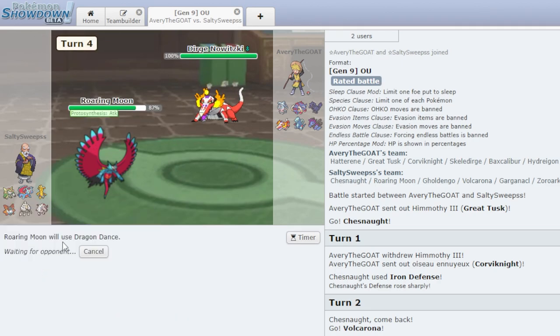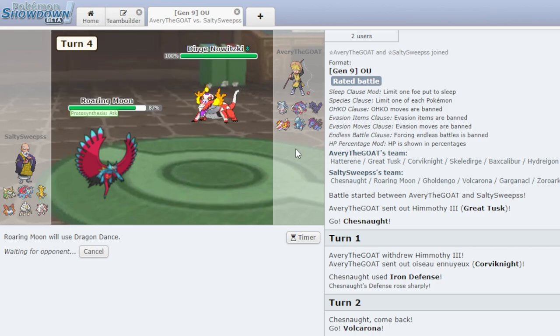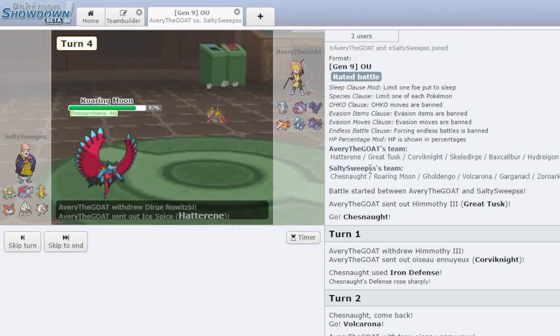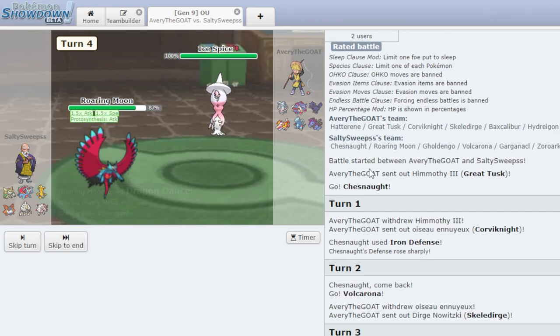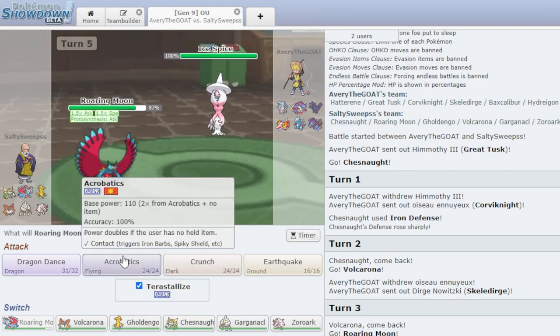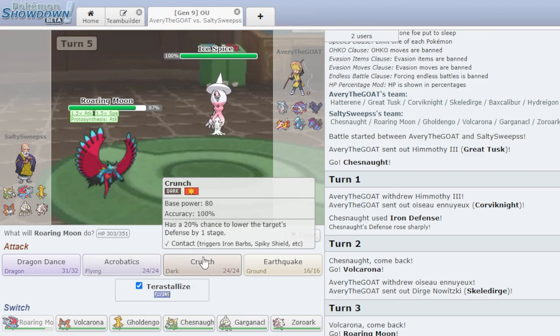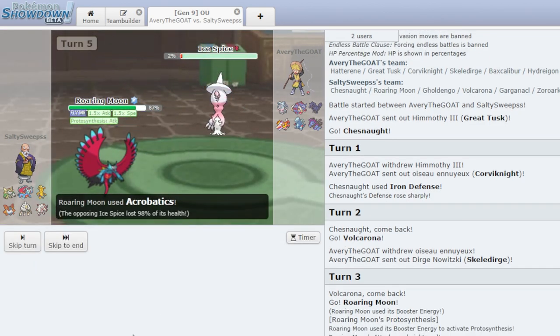Now I get to Dragon Dance, which is going to be huge in a second, because we can Tera Flying Acrobatics to take care of things like Great Tusk, and we can Crunch Skeledirge. This is a very positive matchup here. He's going to switch into Hatterene — interesting. I don't think it's going to eat a Crunch. This thing has pretty lackluster physical defense. We could even Tera Flying Acrobatics — that does slightly more damage than Crunch. Doesn't quite kill though.